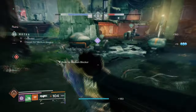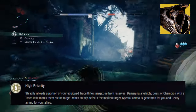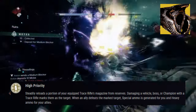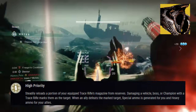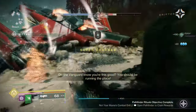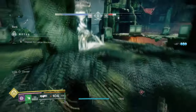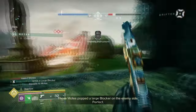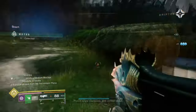Starting with Cenotap mask and its exotic effect, High Priority, it states: it steadily reloads a portion of your equipped Trace Rifle magazine from reserves. Damaging a vehicle, boss or champion with a Trace Rifle marks them as a target. When an ally defeats the marked target, special ammo is generated for you and heavy ammo for your allies. Cenotap has been one of the best support-based exotics that any team can have, with thanks to the effect of allowing us to drop a huge amount of heavy ammo for a team. Although its design is questionable at best, the following allows any players who use Trace Rifles a lot to provide a ton of support that will benefit you and your team no matter where you are.